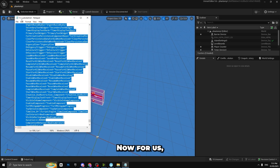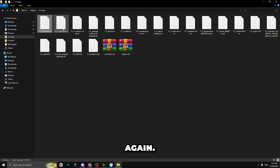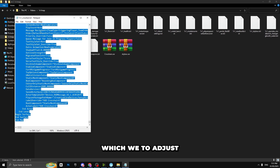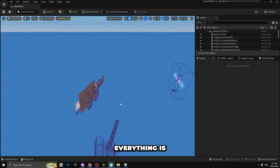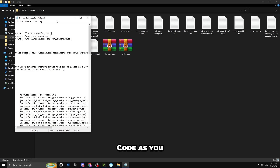The Auto Start is done, so close it and open the folder again. Next we have the HUD cross file — do the same thing: Ctrl+A, copy it, go inside UEFN, and paste it. As you can see, everything is placed and you don't need to worry about position as it's already set correctly.